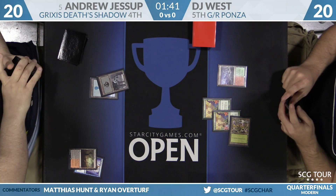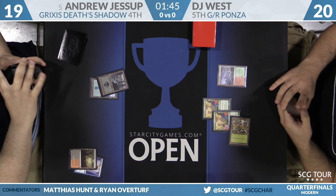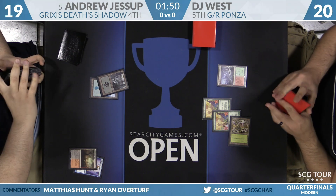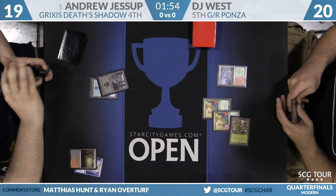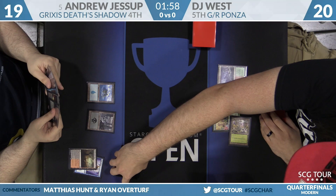DJ will untap with up to five mana next turn. Andrew gets his second Basic here. These basics are good against Blood Moon, but one element of the Death's Shadow deck is the namesake card, Death's Shadow itself. Jessup's life total is still very high, so it'll be a while before he can cast one.